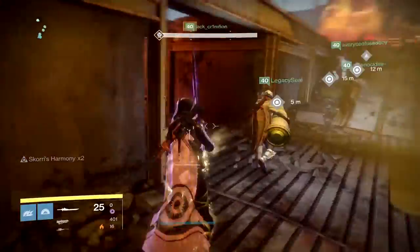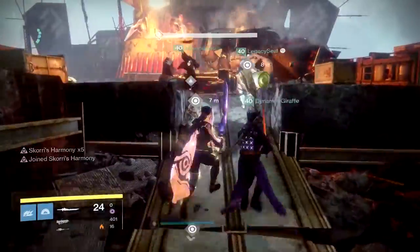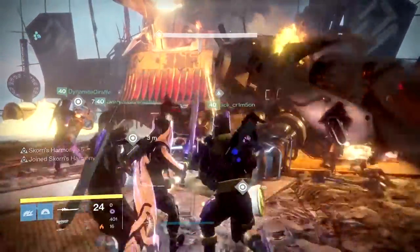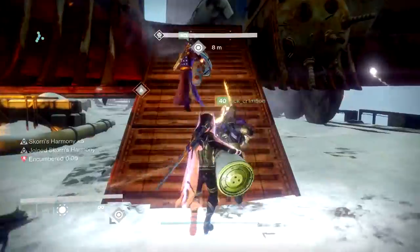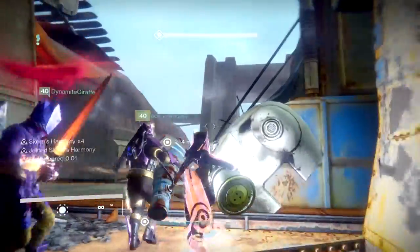Let's begin with the subclass setup. As a Hunter you should be running Night Stalker to tether a bunch of adds. As a Titan, you should run Defender to protect your teammates from dying. As a Warlock, you can choose between Self Res or Stormcaller for add control. If I were a Warlock, I'd go Self Res as long as the rest of my teammates have something for add control. If add control is a little off, then I'd go Stormcaller.